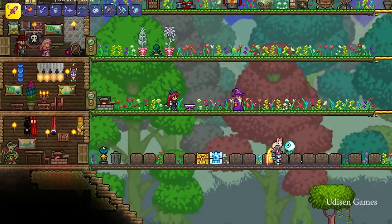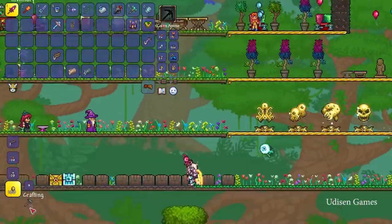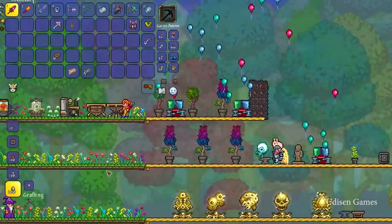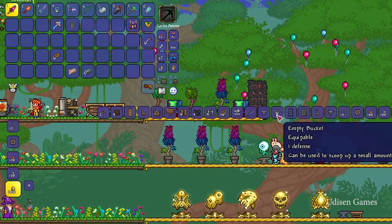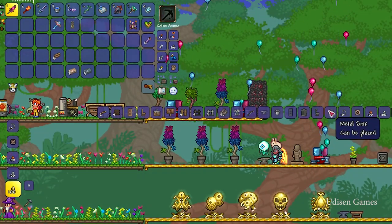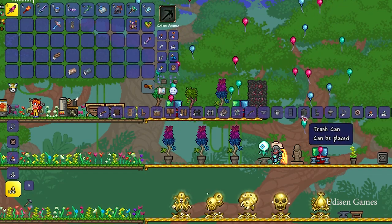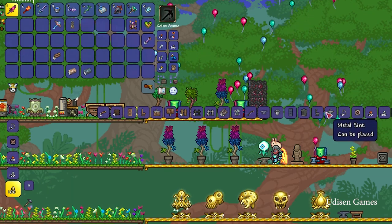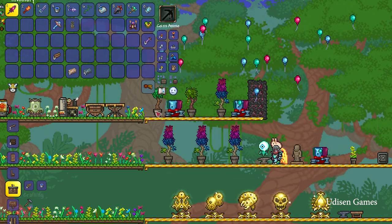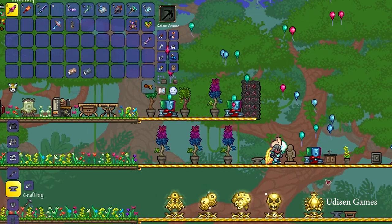After that, find your workbench, return to it, stay near, and craft. I select craft with the water bucket and all the iron. The sink — the cheapest one — not the metal sink, but this wooden sink. The cheapest wooden sink in Terraria.